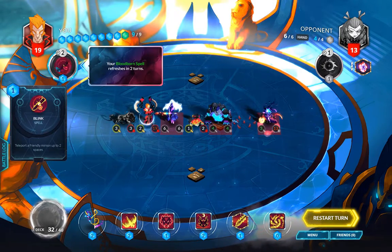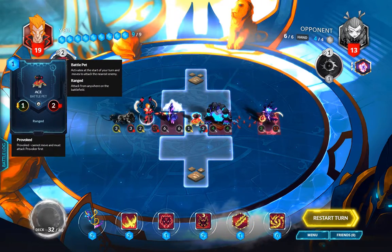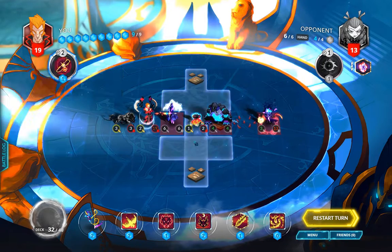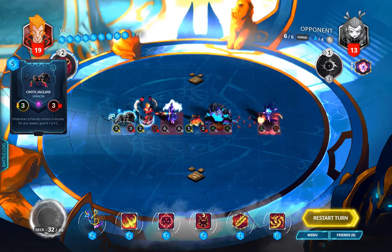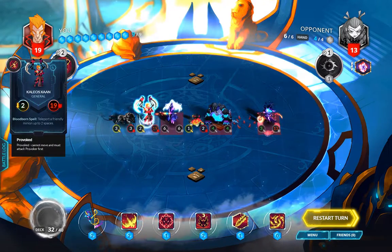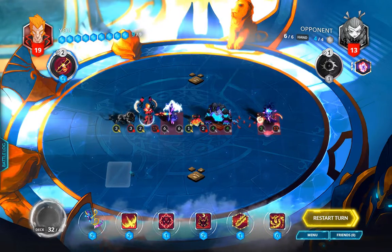For our part, we are Kaleos with 19 health. We don't have any artifacts but we do have our bloodborne spell, which allows us to teleport minions up to two spaces. We have the battle pet Ace — ranged, 1/2 — and an exhausted Onyx Jaguar, 3/3, whose effect is that whenever a minion moves it gets plus one/plus one.